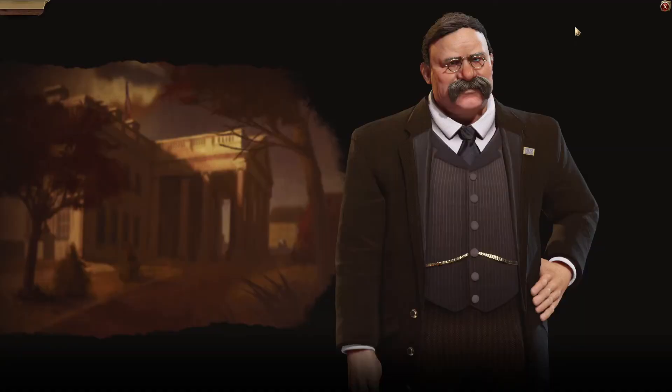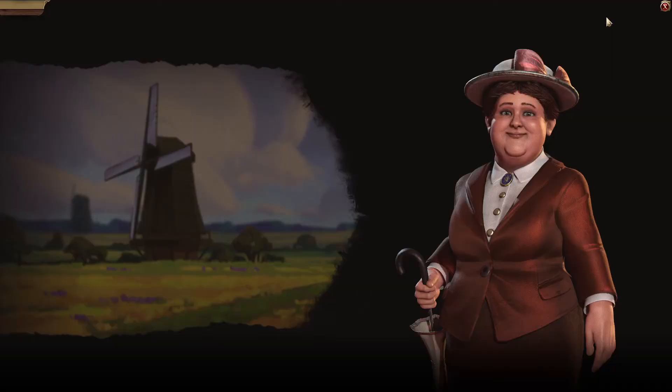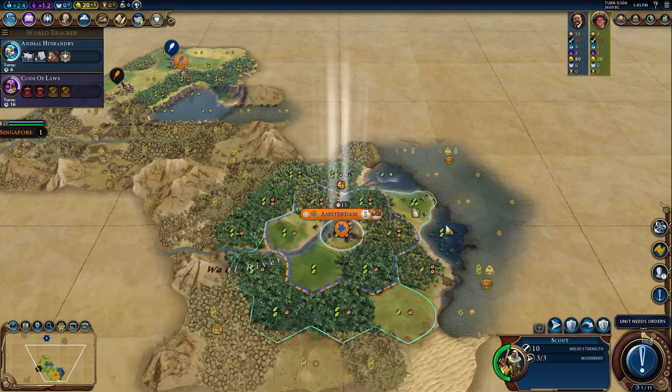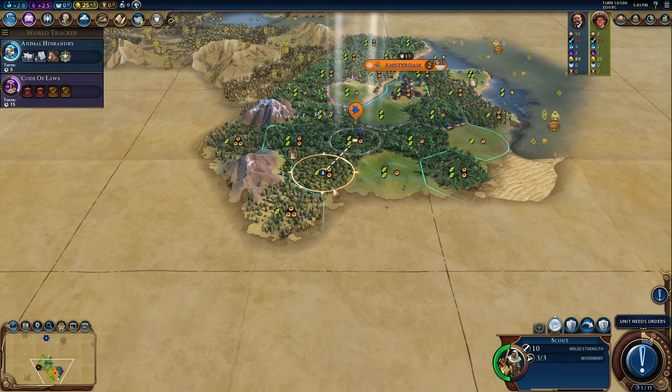I can probably settle two cities here. Let me immediately set my delegation because I am playing on Immortal difficulty, so I want to be able to get friendships with the AI. The Netherlands are kind of a passive civ — they recently got an update in April to make Radio Oranje slightly more tolerable. The Netherlands overall are like a B to B-plus civ, fairly potent around the Renaissance era. They get a very good start early on with Grote Rivieren.